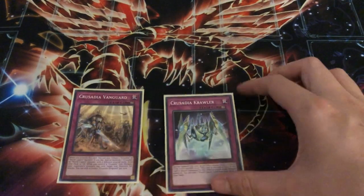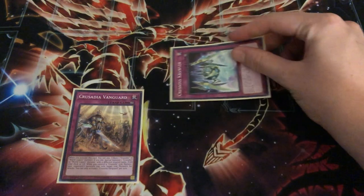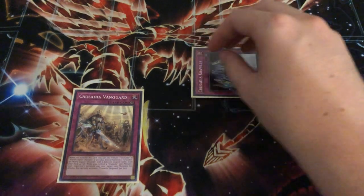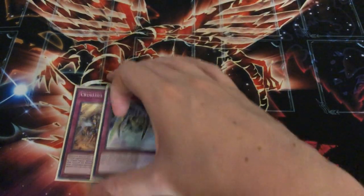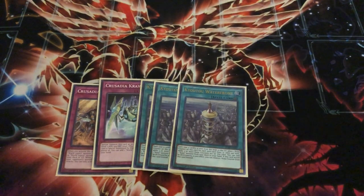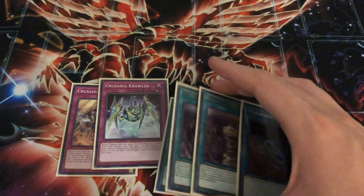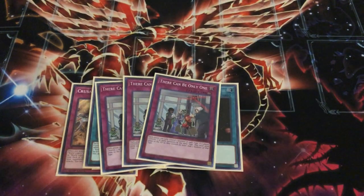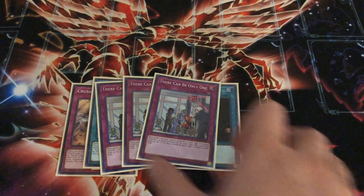If you want to be a little more resourceful, there's also Crusadia Crawler — you literally just special it to a zone where Equimax is pointing, and then Equimax can use it as a negate. When it's special summoned you can also search out a World Legacy card, most likely World Legacy Succession. And then for going first, we've got three Lair of Darkness — wait — three Kyoutou Waterfront and a Terraforming. I'll show the combo with this later. And then three There Can Be Only One — just hits so many going-first decks. It hits Salamangreat, it hits Orcust. It's okay going second because against slower decks it's pretty good. I really like There Can Be Only One — it won me so many games.